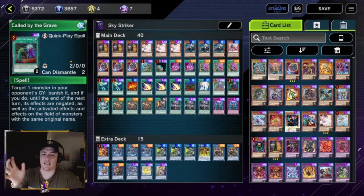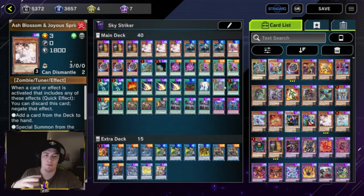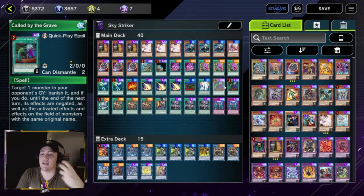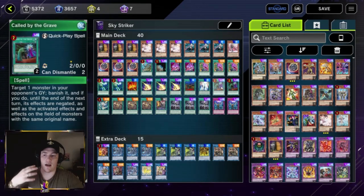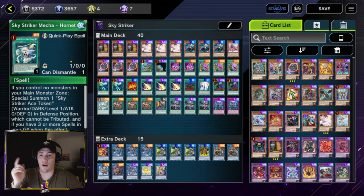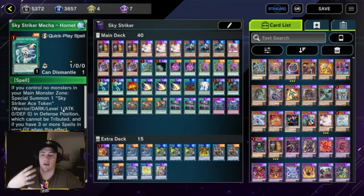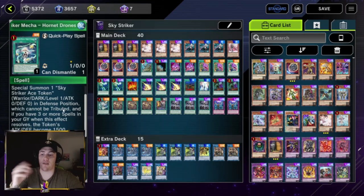We play two Called by the Grave — a meta card that counters hand traps like Maxx C and Ash Blossom. It targets a monster in your opponent's graveyard, banishes it, and negates that card's effects until the end of the next turn. In a mirror match you can banish Raye and things like that — it has a lot of uses. Then we play one Hornet Drones — a token generator that special summons one Sky Striker token, letting us access our link monsters. We play one, and if you have three spells in your graveyard it gets 1500 attack.